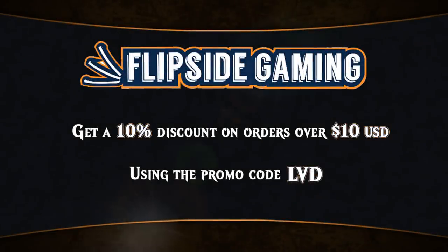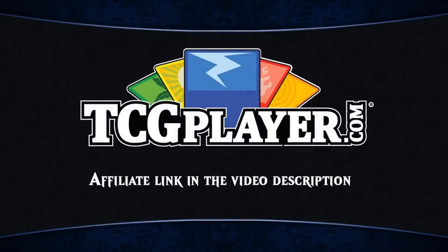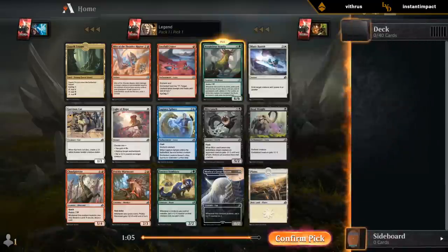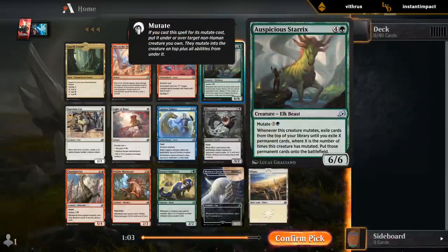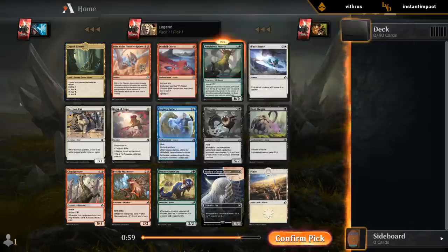Looking for Magic cards? Shop at Flipside Gaming using promo code LVD, or find them on TCG Player through my affiliate link. Alright, haven't really drafted a Sterics deck yet so that could be a fun one.